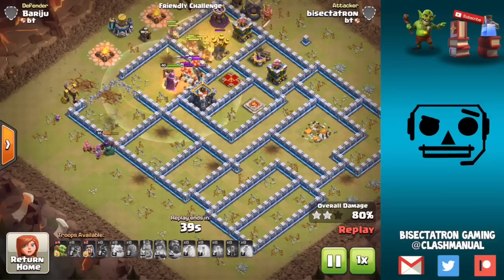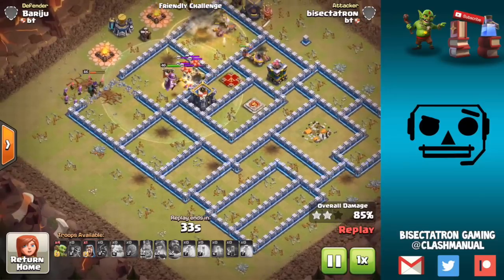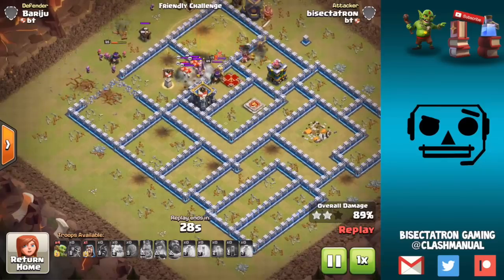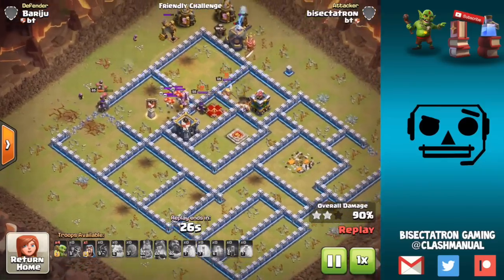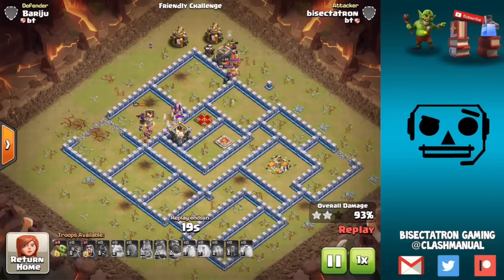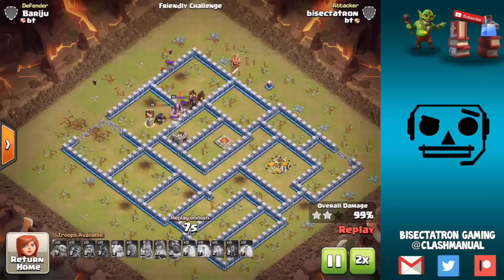I drop both Skeleton Spells in that compartment with the King and the Queen. What ends up happening is the Warden's lagging behind and he actually ends up triggering some bombs as well as a Giant Bomb, which immediately kills all the Skeletons and ruins the King and Queen kill right there — every single Skeleton died. So that was unfortunate. Still, the Hogs play on and the attack will go for a three-star. These are the things that can happen due to some of the uncertainties of this attack, because of how you're taking out the defensive heroes. But it works out — it's a three-star.